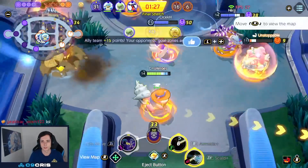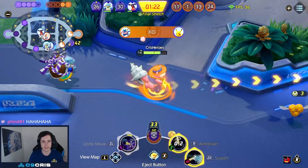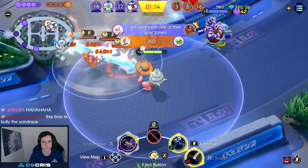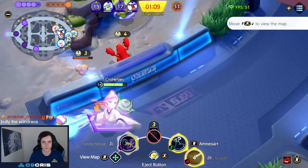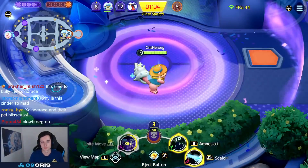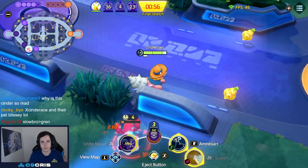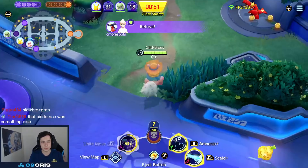We got Zapdos! Cinderace, what now, huh? Can't safeguard the Greninja with the new Slowbro Unite — you sadly cannot safeguard it. I think he's pretty sad right now. But mom, I should be getting three wins — I'm playing Cinderace and Greninja. I should be getting three wins. This is not fair. I'm supposed to be unstoppable.